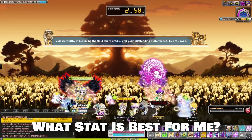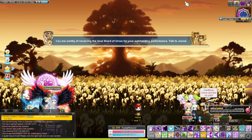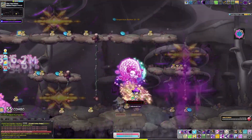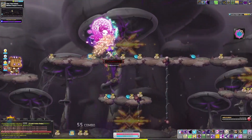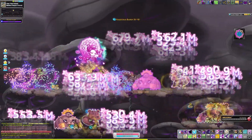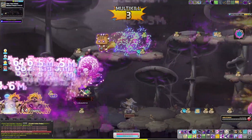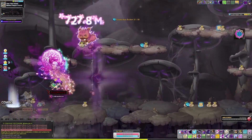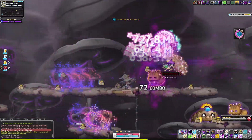You're probably asking yourself, what's better — Ignore Defense, Critical Damage, Boss Damage, or Attack Percentage for bosses? Well, theoretically, you want all of it as much as possible. There are a hundred variables to consider for each of these to tell you exactly which one is the best, and they all have unbelievably in-depth calculations. So it'd be impossible for me to tell you exactly for sure which one is best for you.